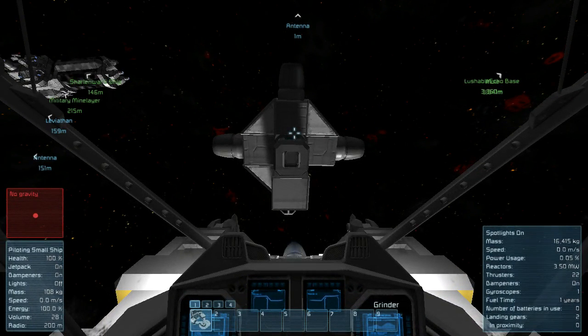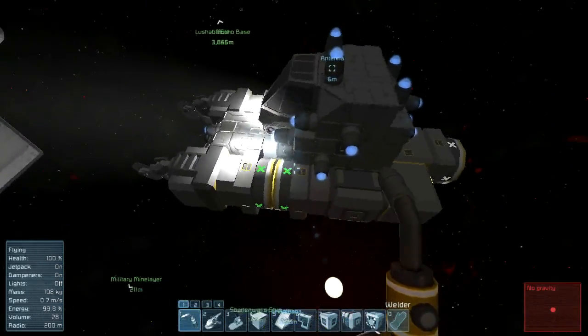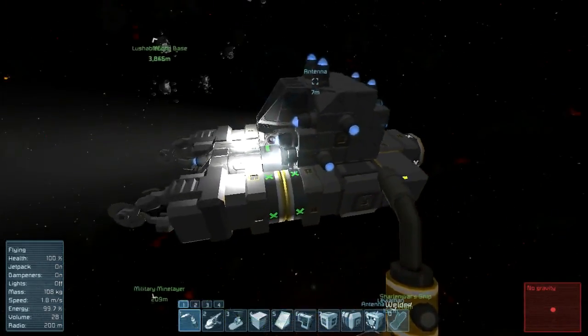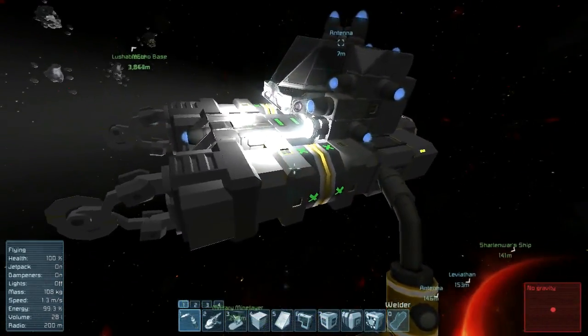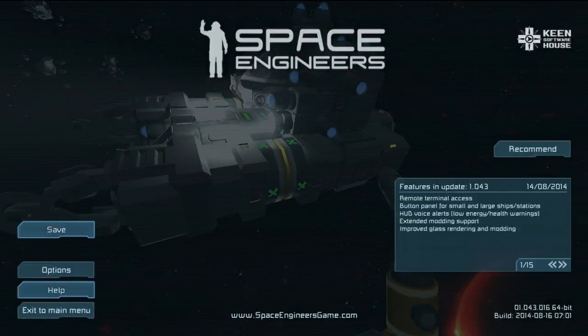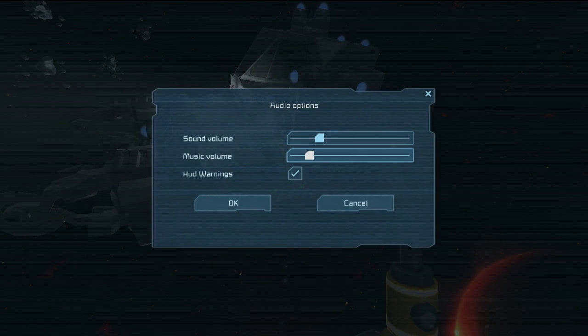Hello everyone, it's another day for Strong Wars adventure — time for some Space Engineers. I built a new ship here and added the merge block and connector in there. Let me change the options here; the music still seems a bit loud.